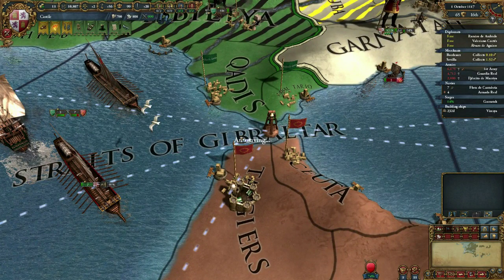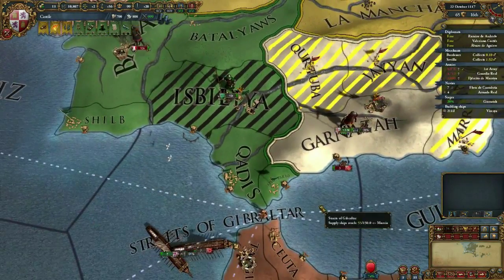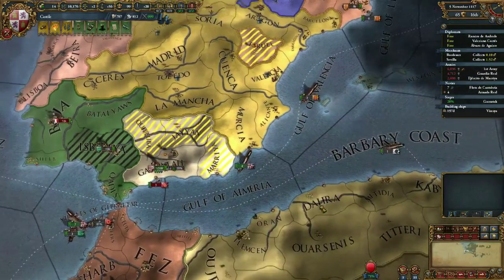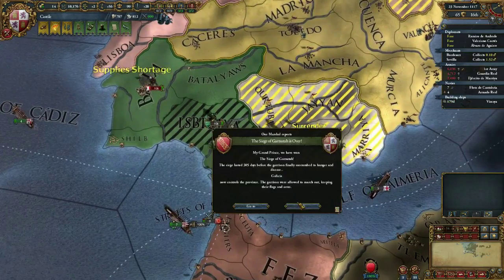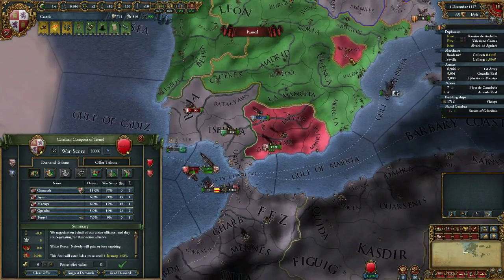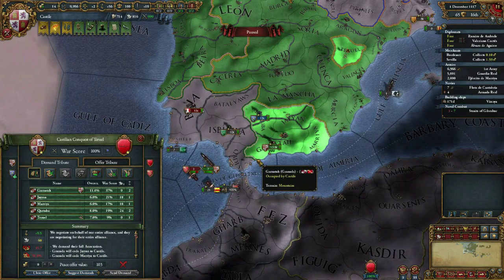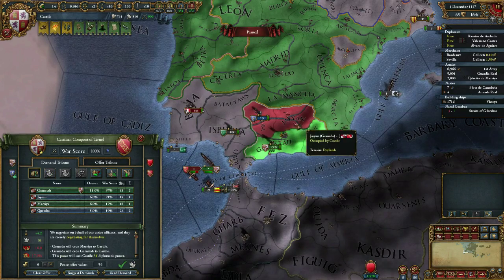What I really want are these two because they hold a lot of promise trade-wise. I think you can cross there without boats - I'm not sure. Negotiate peace - I want that, that, that, that, and that. Okay, I'll have a separate peace then.